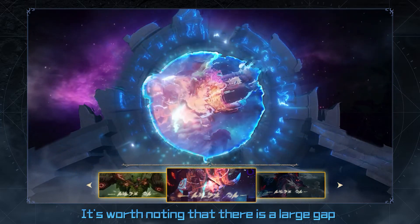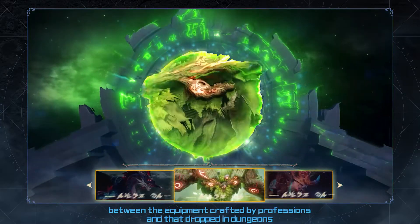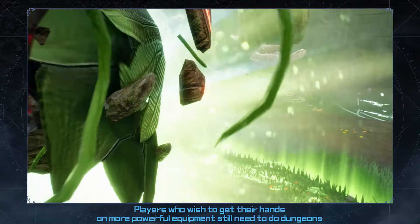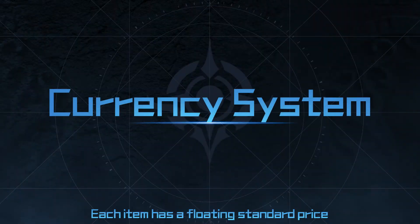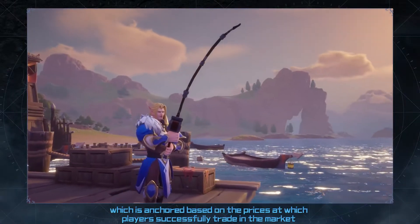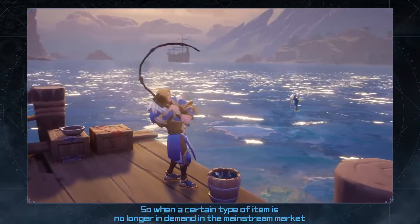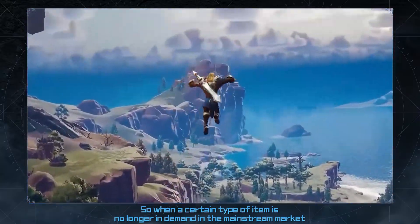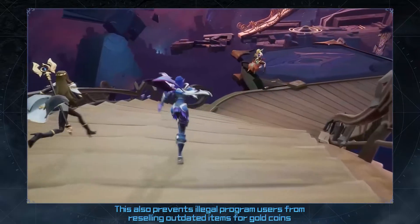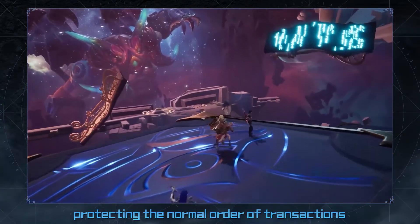It's worth noting that there is a large gap between the equipment crafted by professions and that dropped in dungeons. Players who wish to get their hands on more powerful equipment still need to do dungeons. Each item has a floating standard price, which is anchored based on the prices at which players successfully trade in the market. Players can set and adjust prices based on the standard price. When a certain type of item is no longer in demand in the mainstream market, the pricing will automatically go down. This also prevents illegal program users from reselling outdated items for gold coins, protecting the normal order of transactions.